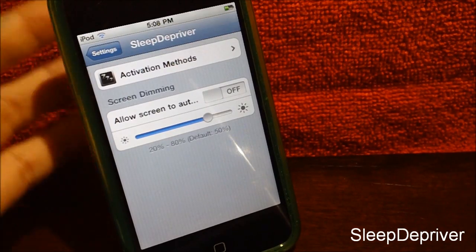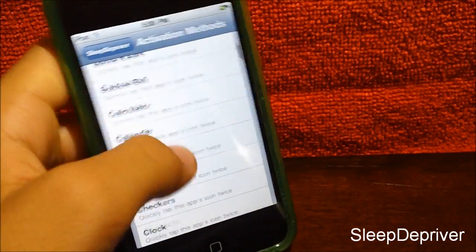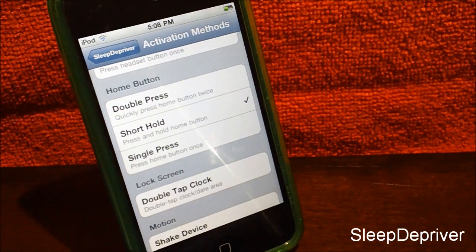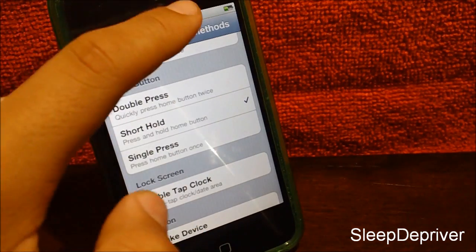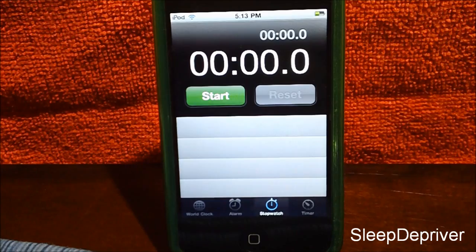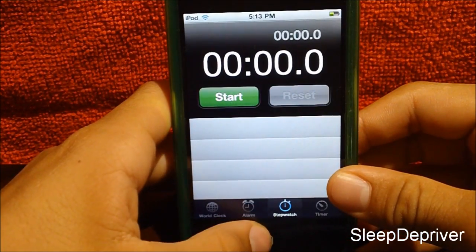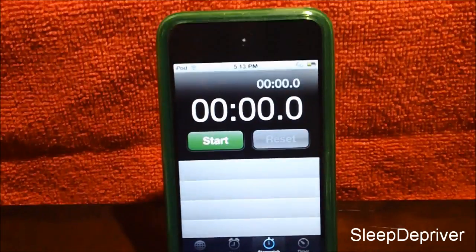Now in the tweak's settings you can configure the activation method via Activator, which I have here. The one I'm using right now is 'short hold the home button,' which is already the default one. So if I short hold, the tweak will be activated — you can see the indicator in the top left corner. With the tweak on, my iPod won't lock at one minute.